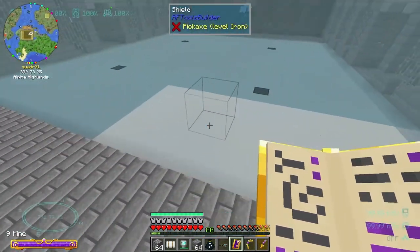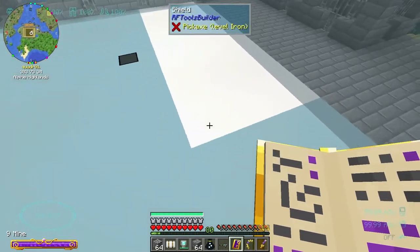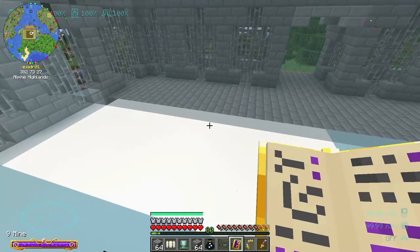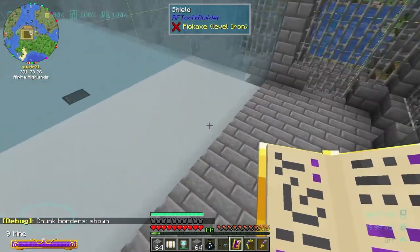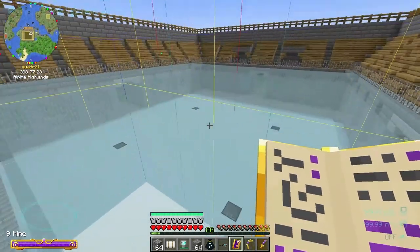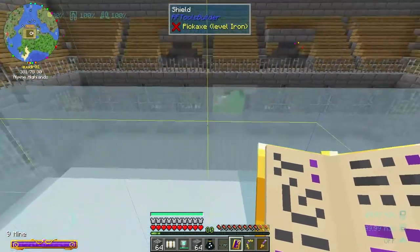That is really weird, it's supposed to be all one color. Is that like a chunk border or something? That was the wrong button. Yes, that is this chunk. I bet it's something to do with that chunk loading thing, so I bet just logging off and logging back in will fix that.